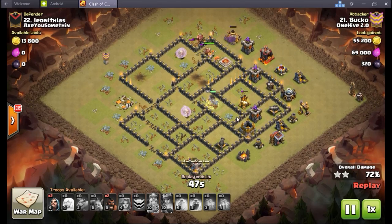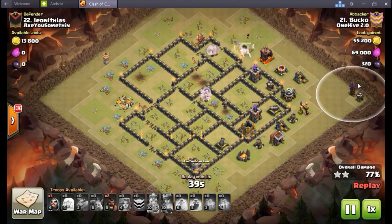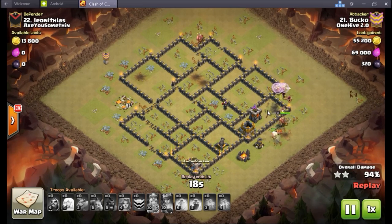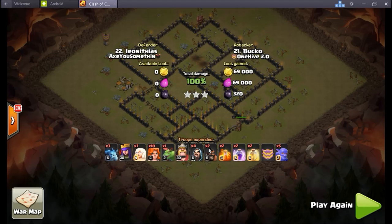He still has two hogs and a wizard - that was another adjustment we made. Instead of wasting the baby dragon, use the two hogs at an appropriate time when these point defenses are getting tanked. The hogs are going to pretty much - at least one hog might even live to the end and start helping work on these point defenses on the inside. Unfortunately because his queen died nothing can target but these wizards, so the hogs are in there helping out. Wizards only need one blast to finish them off. Loses one to a spring trap, no big deal - hog gets another one. Valks doing the tanking, no big deal. Very nice cleanup Bucko! Really just some very small adjustments that led to the three-star, even though the entry required more troop space.